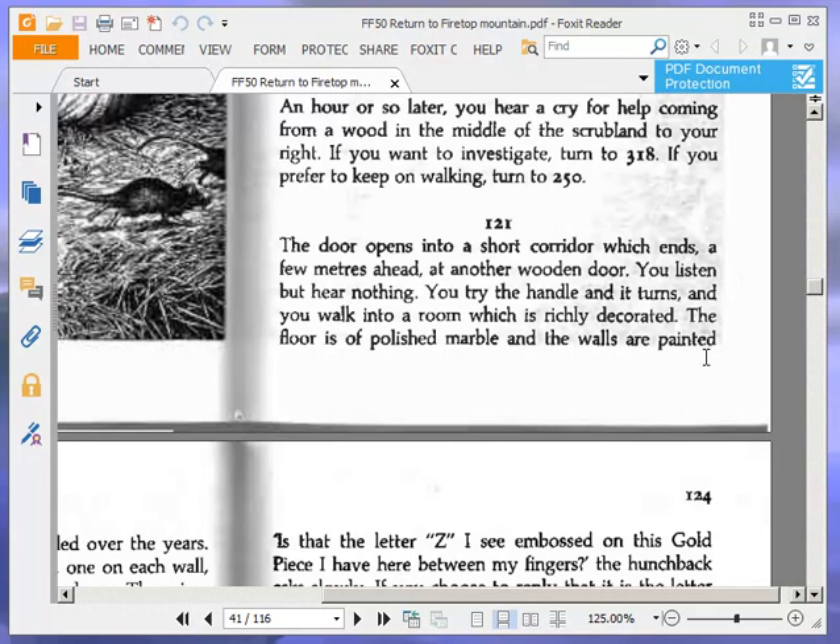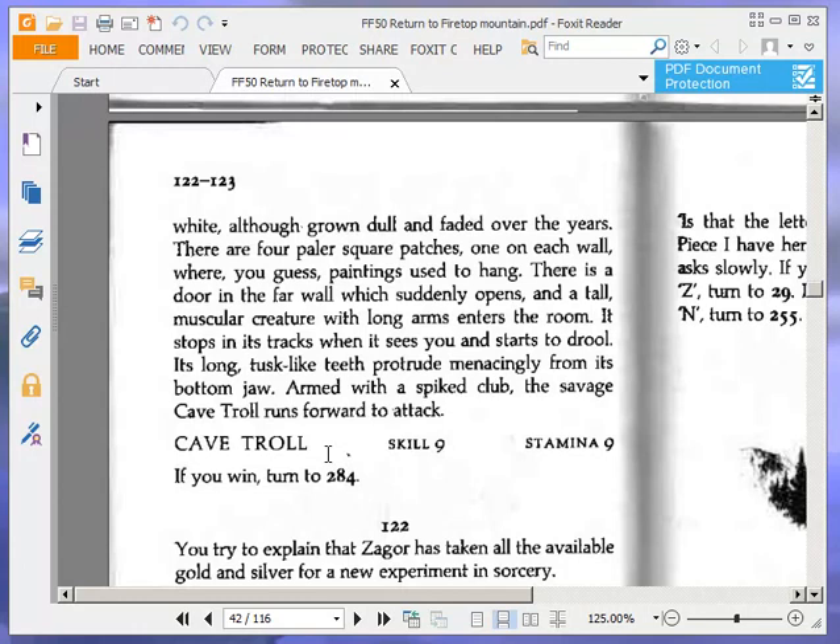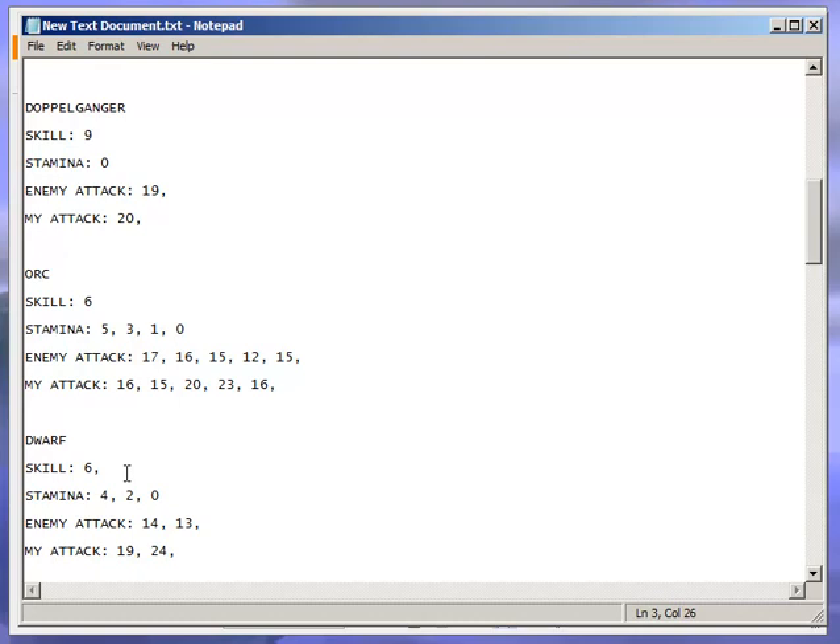The door opens into a short corridor which ends a few metres ahead at another wooden door. You listen but hear nothing. You try the handle, it turns, and you walk into a richly decorated room. The floor is of polished marble and the walls are painted white, although grown dull and faded over the years. There are four paler square patches, one on each wall, where you guess paintings used to hang. There is a door in the far wall which suddenly opens and a tall muscular creature with long arms enters the room. It stops in its tracks when it sees you and starts to drool — its long tusk-like teeth protrude menacingly from its bottom jaw. Armed with a spiked club, the savage cave troll runs forward to attack. Cave troll: skill 9, stamina 9. So we have to fight this cave troll — 9-9. Lots of fighting today.